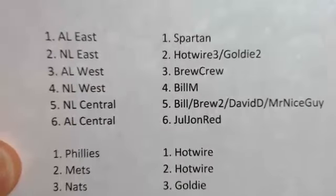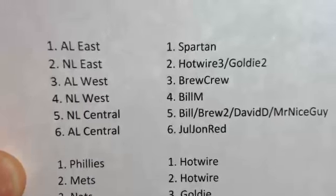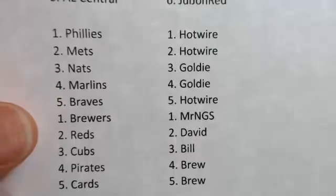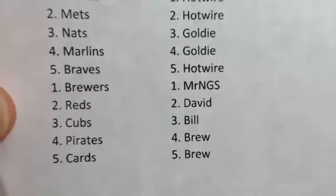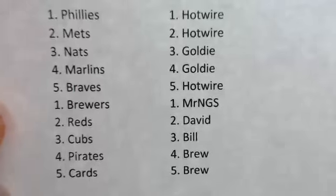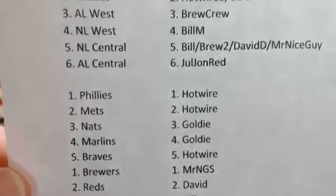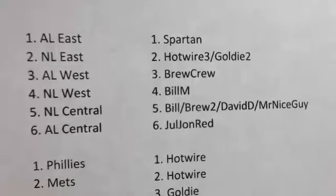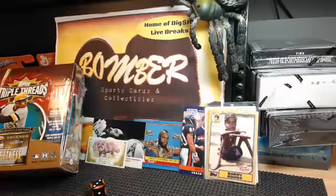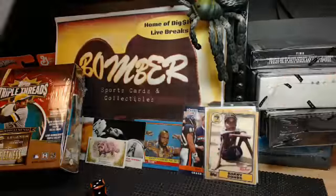So Spartan has the AL East. Brew Crew has the AL West. Bill, you have the NL West by yourself. And Jewel John Redd has the AL Central. As far as the teams in the split divisions: Hotwire has the Phillies and the Mets. Goldie has the Nats and the Marlins. Hotwire, you also have the Braves. Mr. Nice Guy with the Brew Crew. David with the Reds. Bill with the Cubbies. And Brew Crew has the Pirates and the Cards. There are the divisions and the teams.